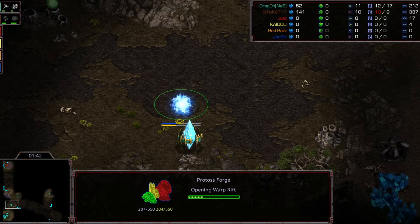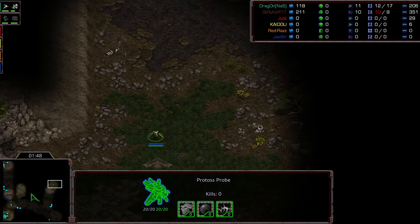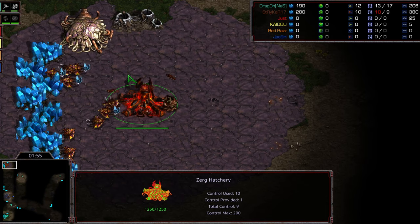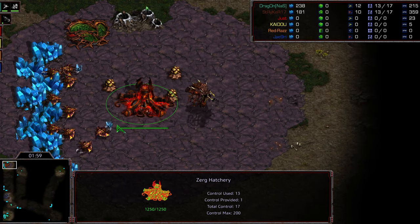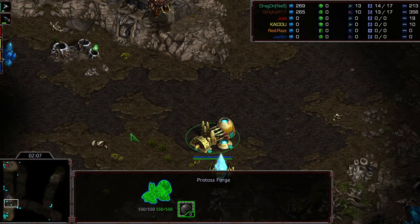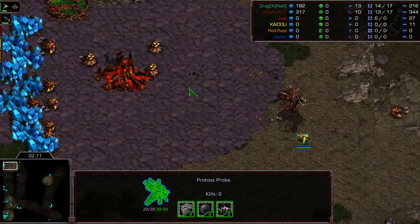Overlord in production right there. We are seeing a Forge first opener for Dragon, so he'll be safe regardless. It looks like he's sending out a second probe scout just to make absolutely certain. Because I have seen Zerg do this style of thing where even when they're doing the Zergling opener, they'll just scout with the Zerglings. He is going to see that Forge on that natural expansion.